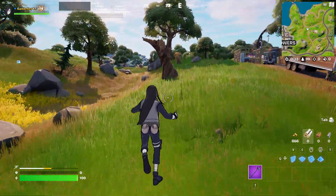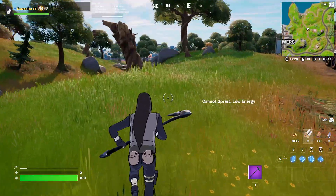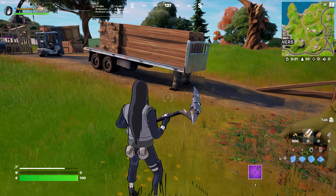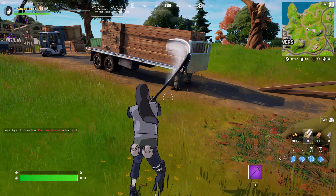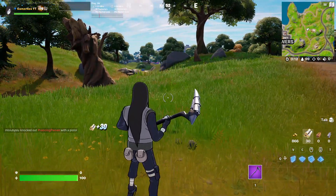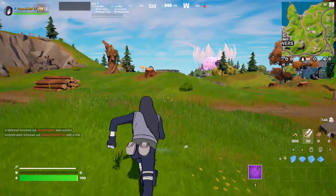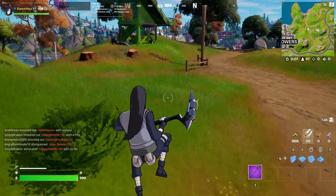This is Orochimaru as a ninja — I think when he was in Konoha, before he actually leaves. I think the style is not bad, but the first style is way better. You cannot use the built-in emote with this style. The details in Fortnite — wow. Because this one is when he was in Konoha and he didn't have the snakes, so you cannot really use the Striking Shadow Snakes emote with this one. This is really nice from Fortnite. Thanks for the details you actually put in the game.